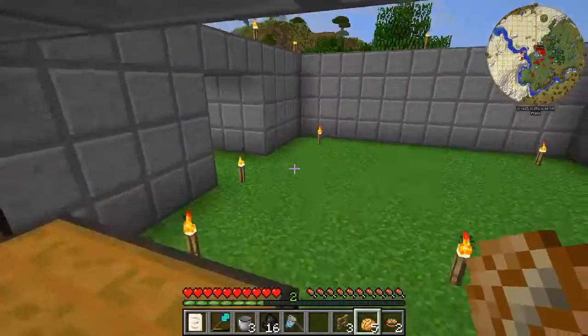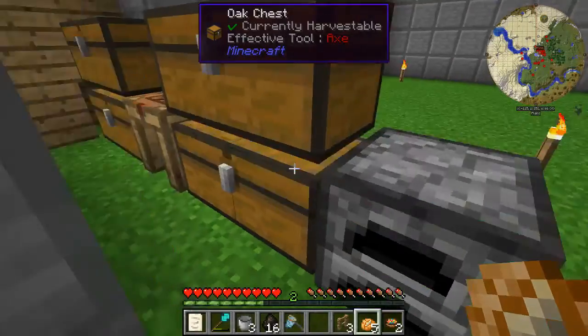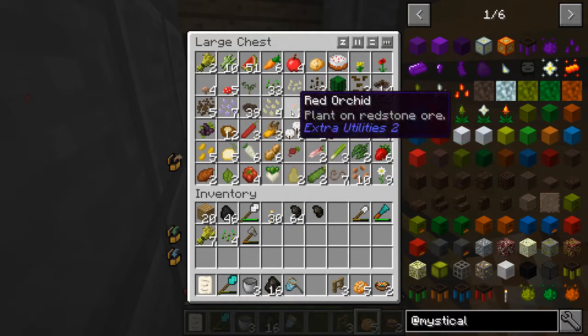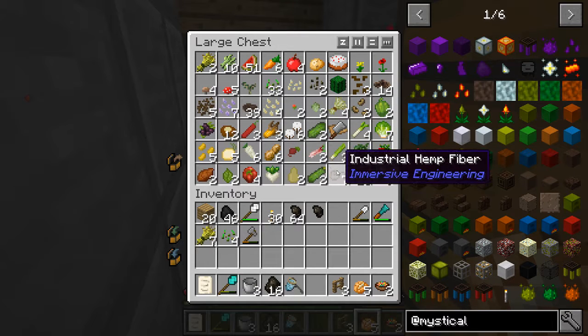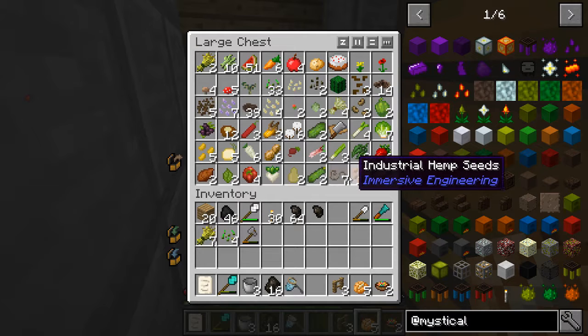We can do some tech because I need to get some of this ore processed. I'll show you around — this is the plants and foods area. As you can see I have Pam's Harvest Craft, Actually Additions, Immersive Engineering. Not really sure why I have Immersive Engineering... oh, it's the bell jars. So Immersive Engineering — I'll explain that later but I'm looking for ways to automate planting.